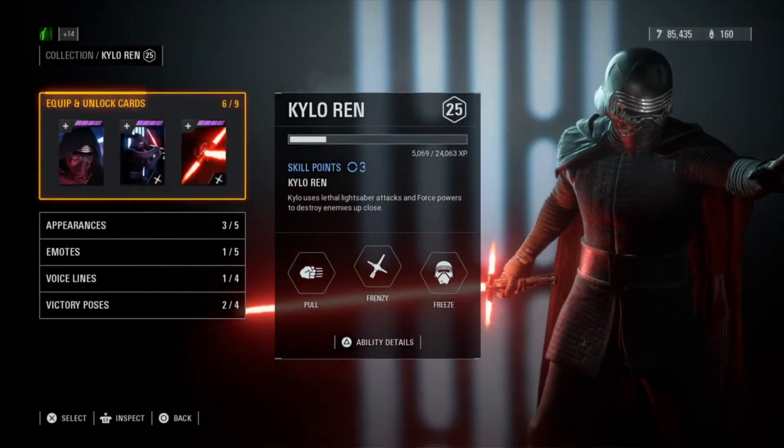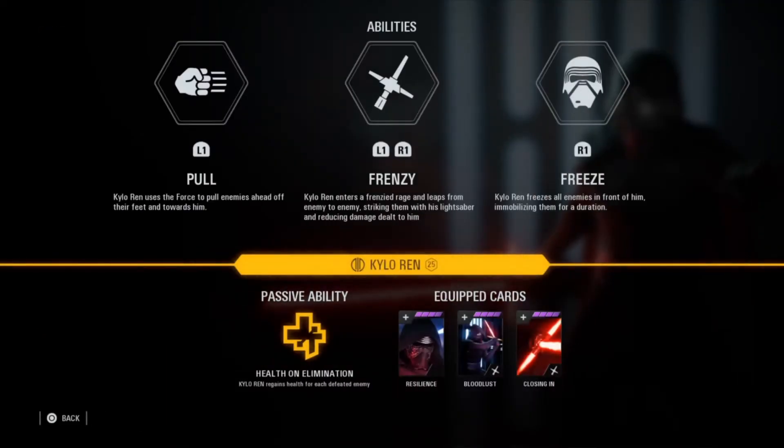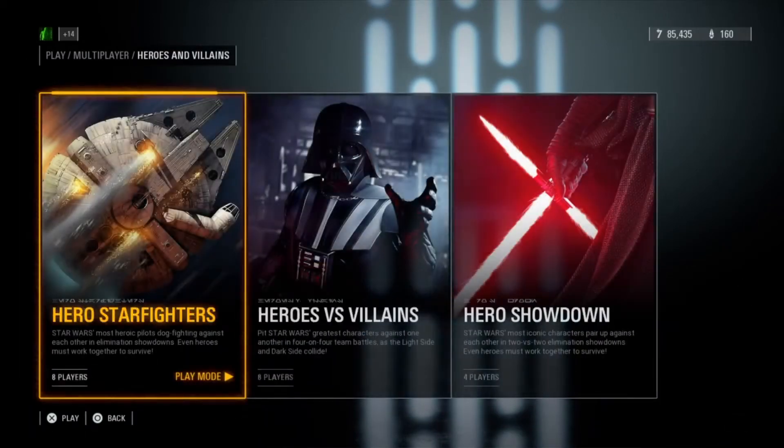For his abilities: Pull — you pull your opponents towards you. Freeze — you freeze your opponents for a couple seconds. And Frenzy — Kylo Ren jumps from opponent to opponent dealing a lot of damage. So let's get into a game.